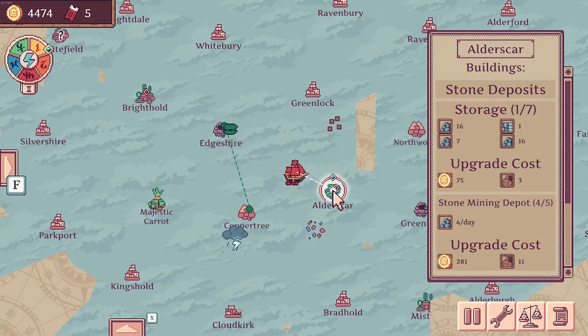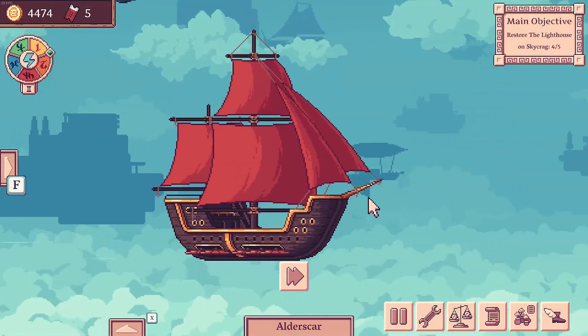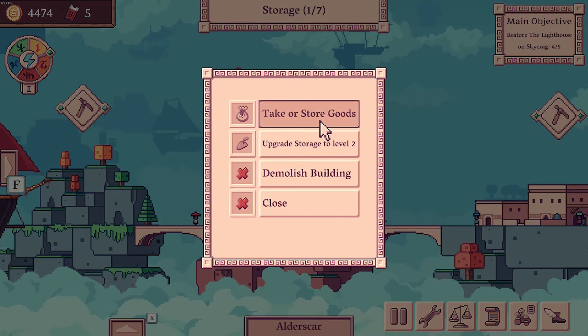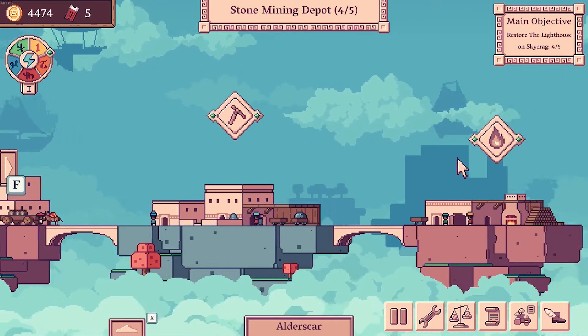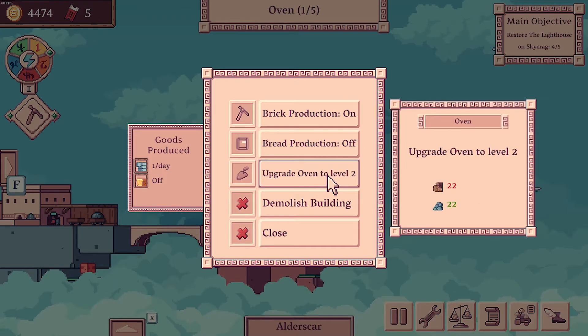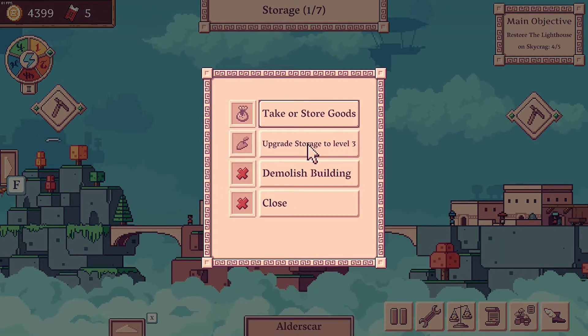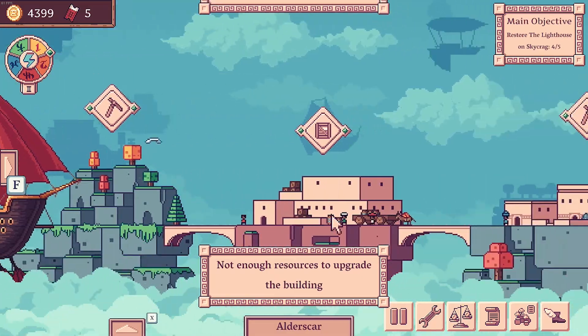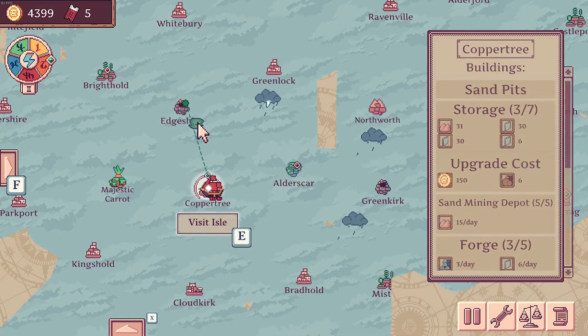I suppose we're not producing anything here because we're full on stone, aren't we? Yeah, we really need to up our storage here a little bit. So we'll take all the stone. Oven — turn sand and stone into... oh, we need sand here as well, that's why that is. Let's not upgrade it then. We'll upgrade storage because that's usually pretty cheap — not cheap enough to do it twice. That's empty now, and that should have iron on it for Copper Tree, so iron production at Copper Tree can continue.